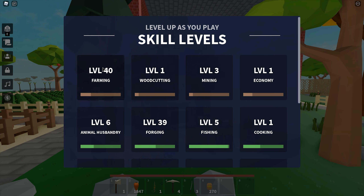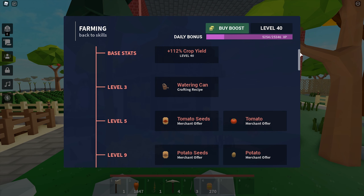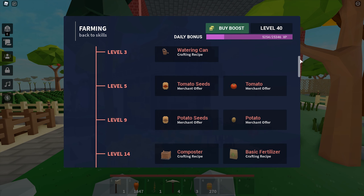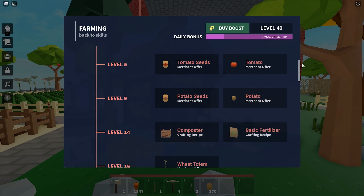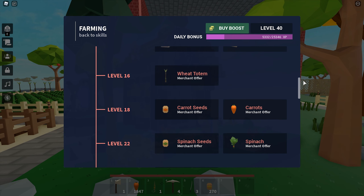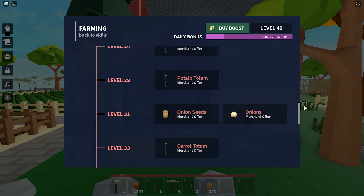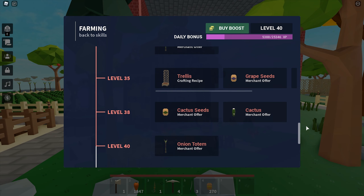As you progress in your level, you can buy more types of seeds, crops, and all the things related to crops. You can get food totems for auto farms too. Unlocking the totems is really important. The best way to gain exp will still be the auto farm as the process is automatic. The rewards end at level 52 for now.